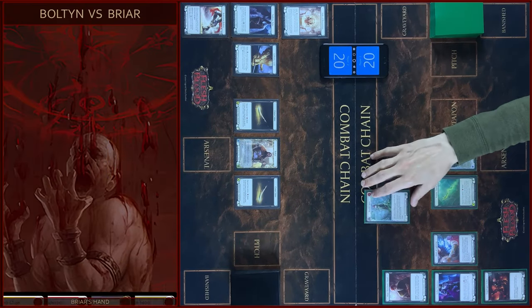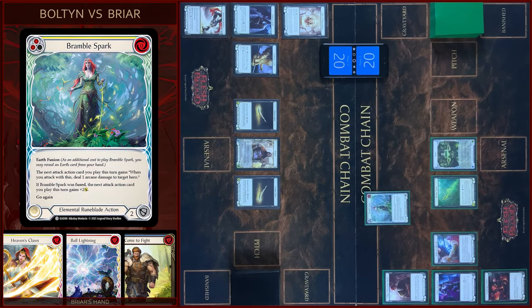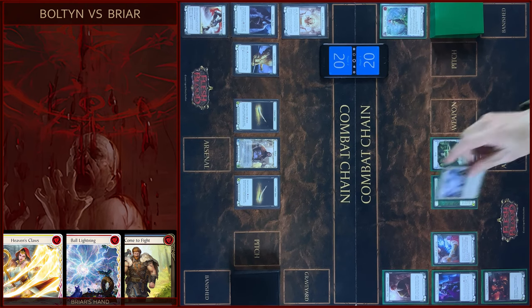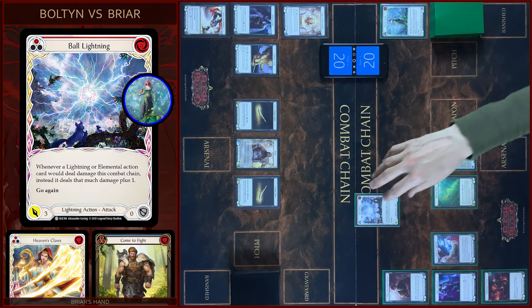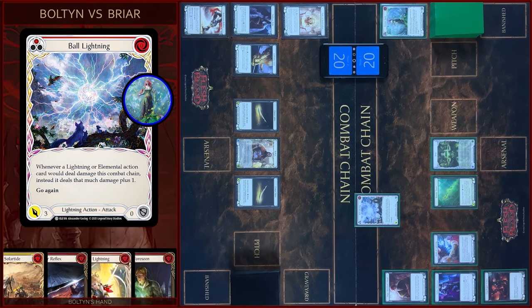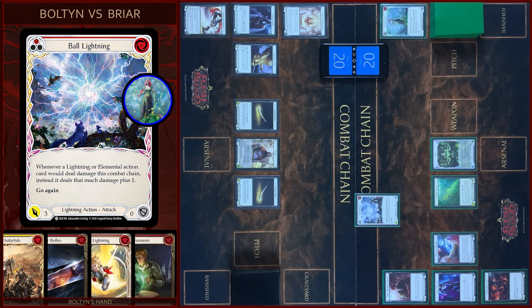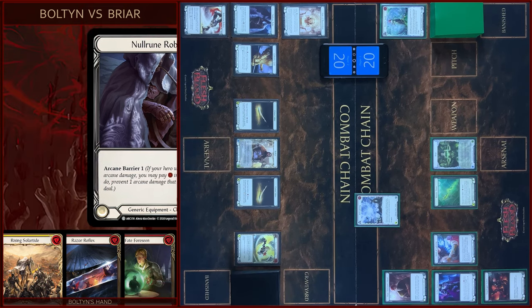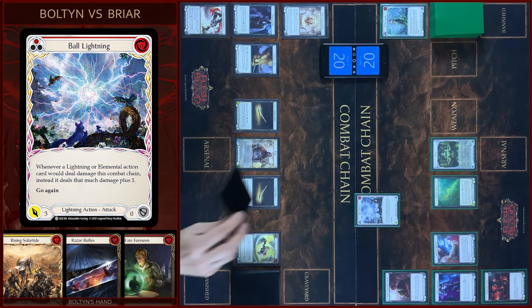I will play Bramble Spark, go this action. Then I will play Ball Lightning — three damage, let's go again. But first, one arcane damage from Bramble Spark. Pay one. Three damage, let's go again. Block three.